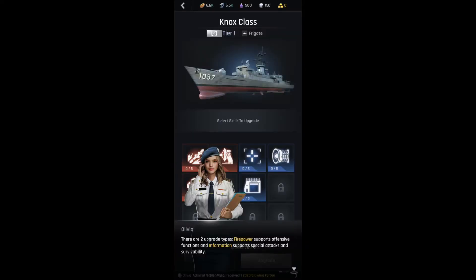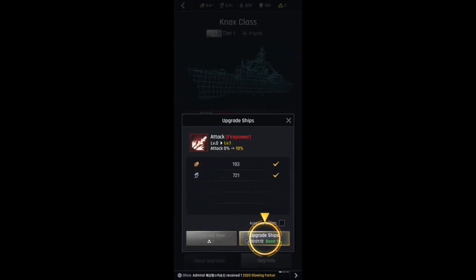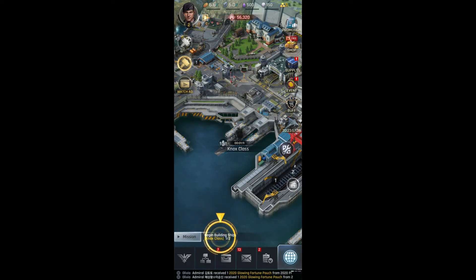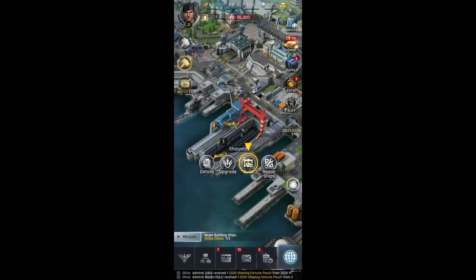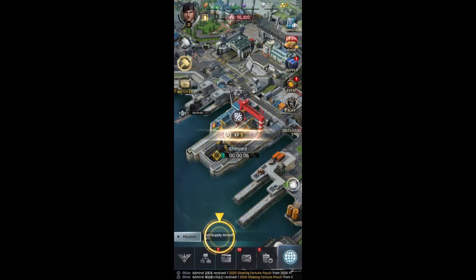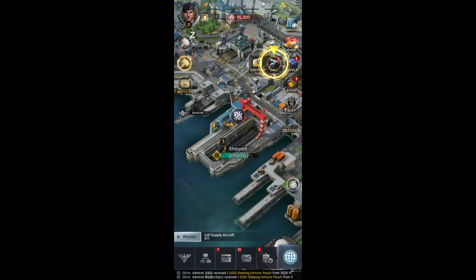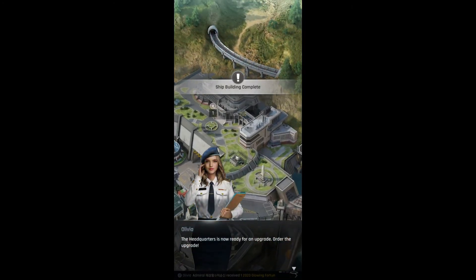There are two upgrade attack powers. Admiral, you can receive support from this. The headquarters is now ready.